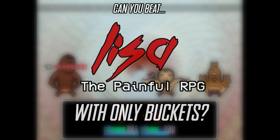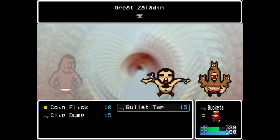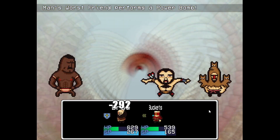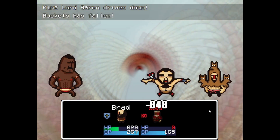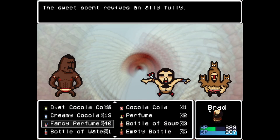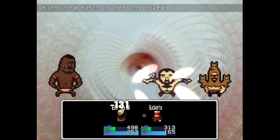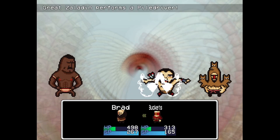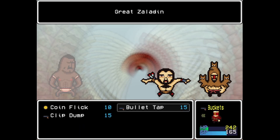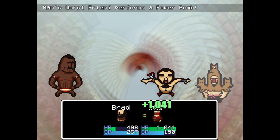there's no better time than to show my love for this specific little man and ask the mighty question: can you beat Lisa The Painful RPG with only Buckets? Obviously you can't, because Buckets is only unlockable after completing the roulette minigame, which is only unlockable in Area 2. You can't exactly use an Area 2 party member in Area 1, so we're skipping the first two hours in this video. But when we do get him, the rules are: I can't use any other party member and I can only use Brad for items. I would have used Cheat Engine to get Buckets earlier, but I don't know how it works and the Lisa community would hate me for it. But enough about that — let's get onto the run.